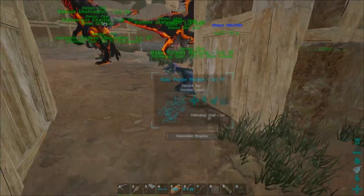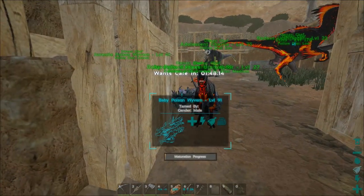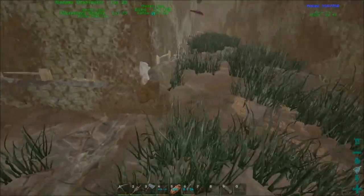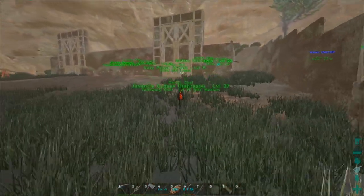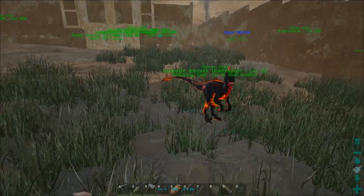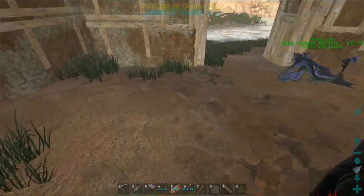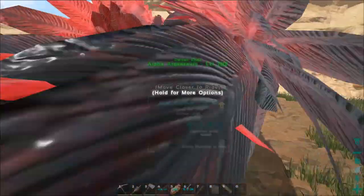Oh wait — oh oh oh, do not — what happened to the other one?! How did it die? It might have suffocated in a wall or glitched underground. I don't even see where its remains are. There you go, little guy went on a walk with me. I'm upset — we do have two poison wyverns now, but the lightning one was the one I was most excited about.